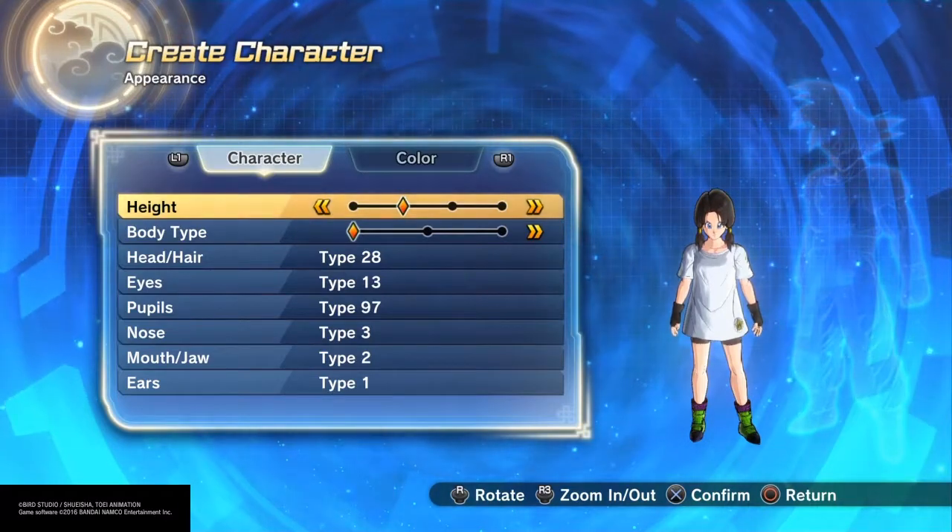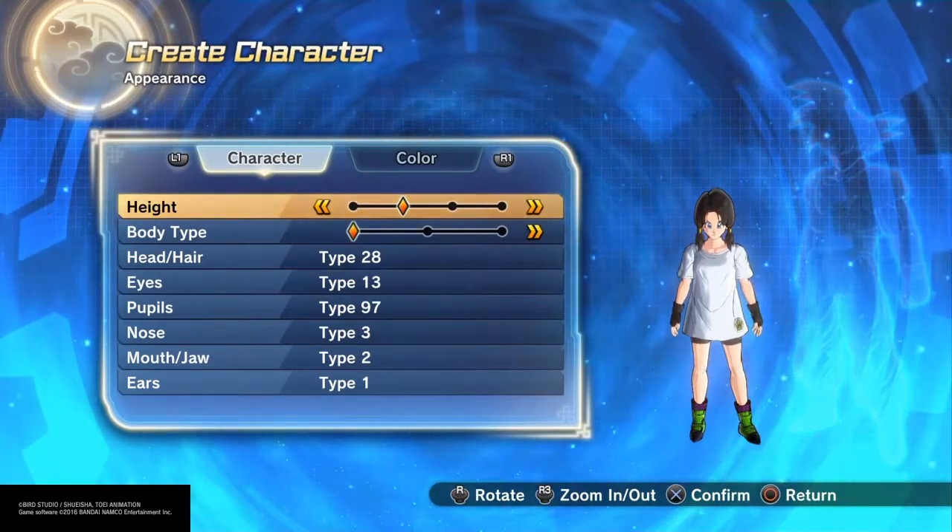This is the Drunk Saiyan back with another character creation. Today I'm making Videl from DBZ.